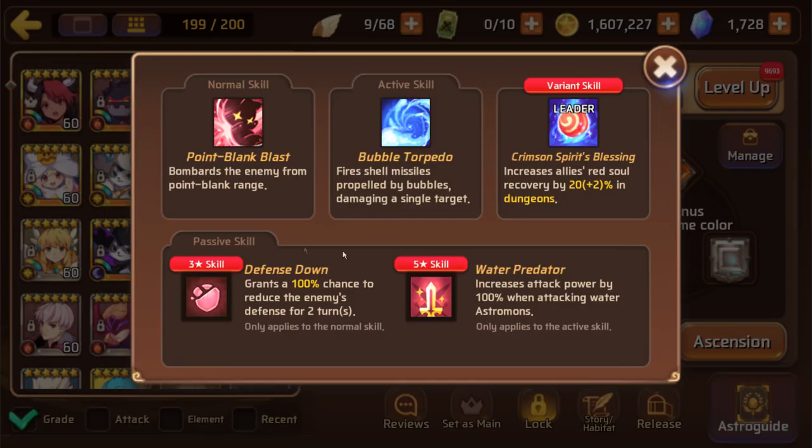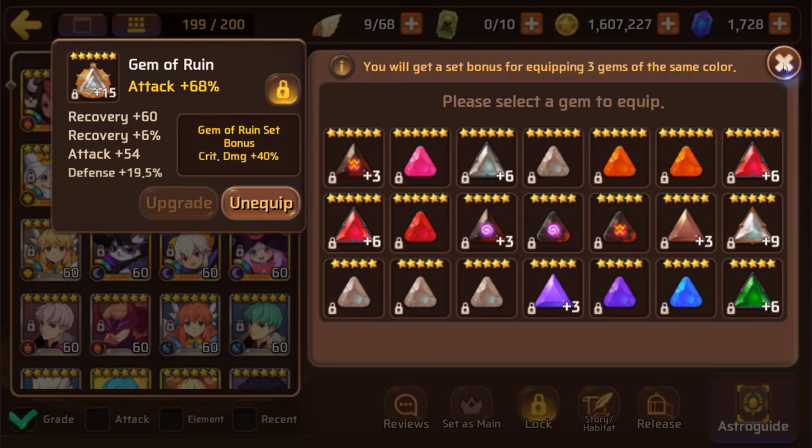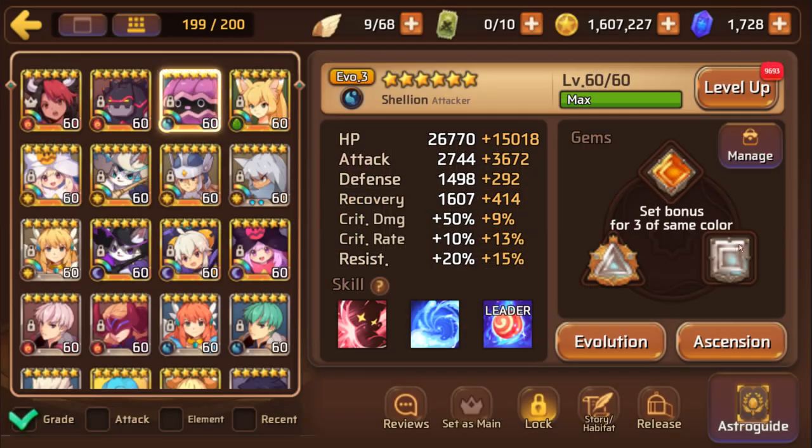The reason I recommend him is obviously for his 100% chance defense down on his three star skill - amazing to have. Probably one of the best things you can possibly have is a 100% chance defense down. So of course his stats aren't going to be phenomenal even at 6-star 60 EVO 3 because he is a natural three star, but they are good enough. I'm personally gemming mine attack, attack, HP as you can see here. But I built my Shelly before Titans - I would probably recommend a more defensive approach so he can attack more than once before he gets demolished.